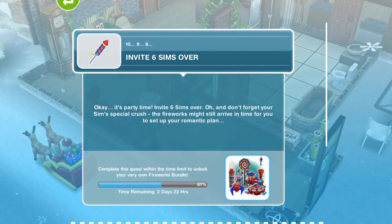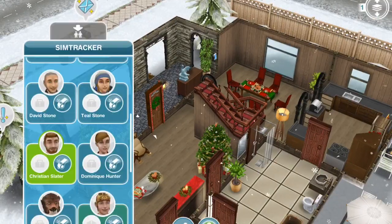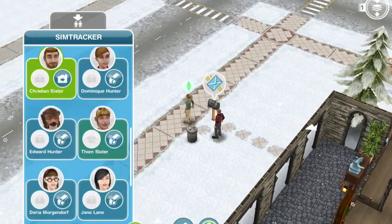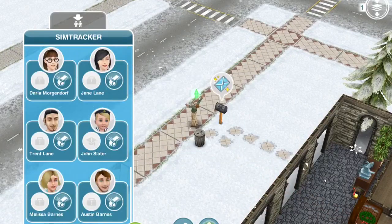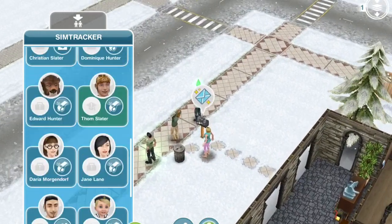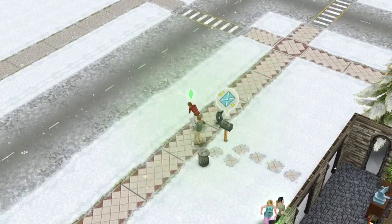The next goal is to invite six sims over. It's party time — invite six sims over, and don't forget your sim's special crush — the fireworks might still arrive in time for your romantic plan. I'm going to use this house — it doesn't really matter which house you use. One, two, three, four, five, six — done!